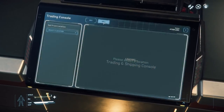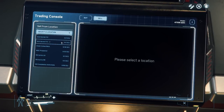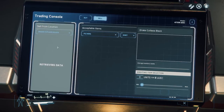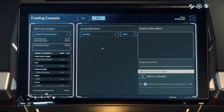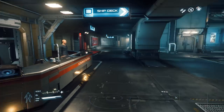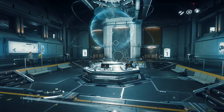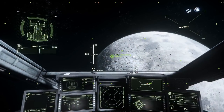One thing I really want to see change is the fact that you cannot see what a location wants to buy unless you already have those goods in your cargo hold. As you can see, we bought all these commodities from Port Olisar and we cannot sell them back to Port Olisar. I hope this is part of the upcoming balance pass on cargo activities, because it would make it much easier to calculate profits and find trading routes.